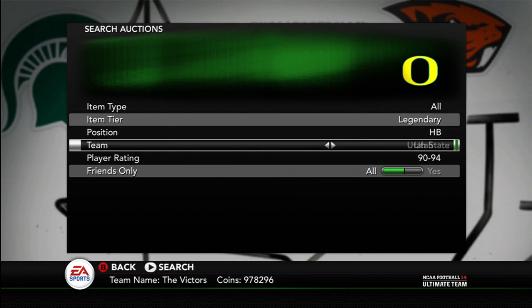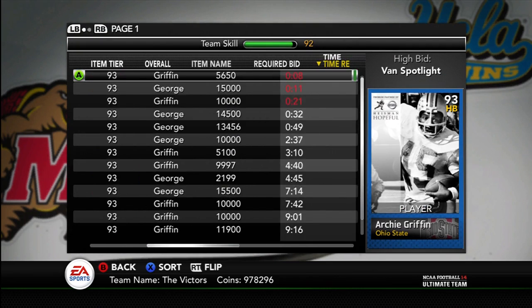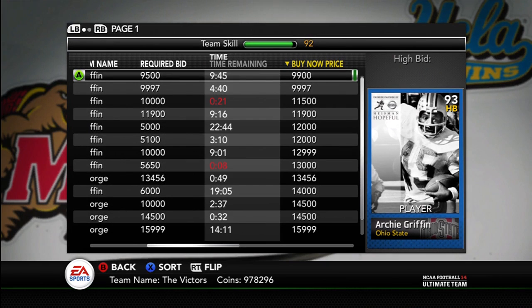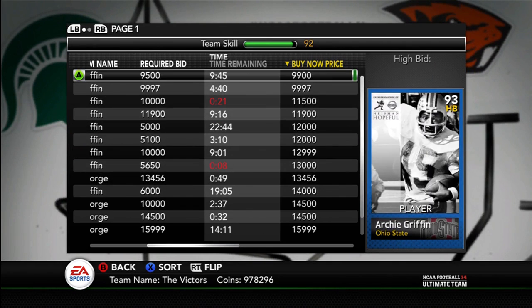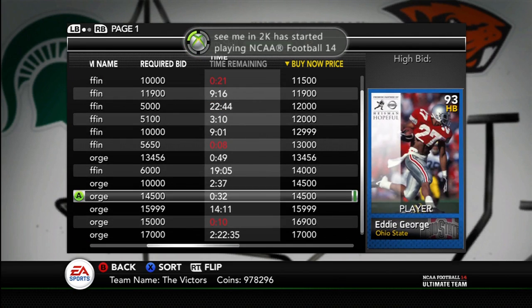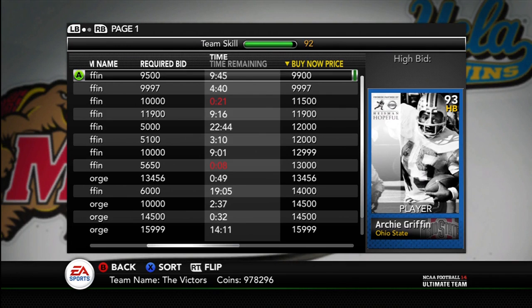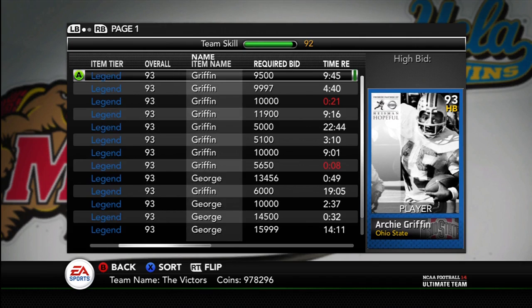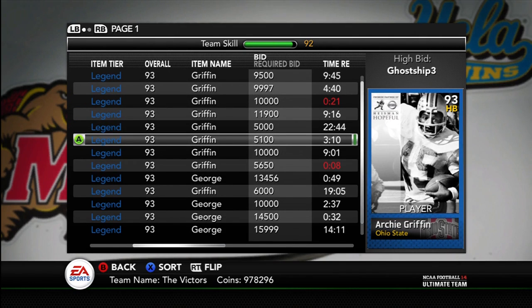Another good one to look for is any of the legendary halfbacks. You can cut the number you have to look at by searching for Ohio State — you can see Archie Griffin and Eddie George. Archie Griffin is usually cheaper at about $9,000, and Eddie George is at $13,000. If you see Eddie George under $10,000, it's usually a good buy. If you see Archie Griffin under $7,000, it's usually a good buy. This really just takes patience and time. I flip on Netflix and check the auction block periodically, maybe play a game here and there. It's a tedious process but if you need coins, it's the way to go.